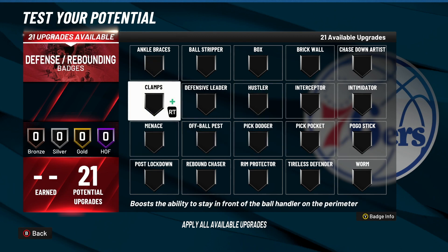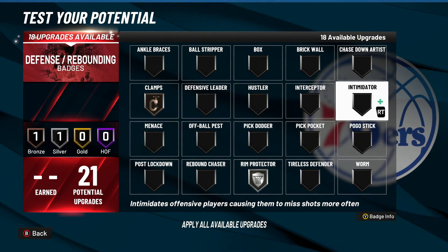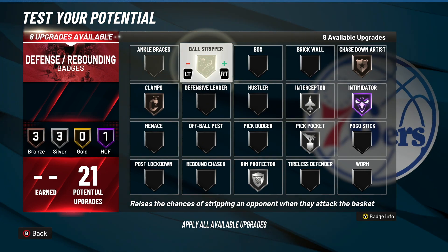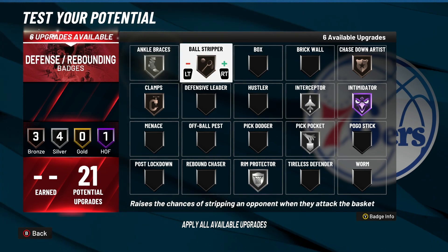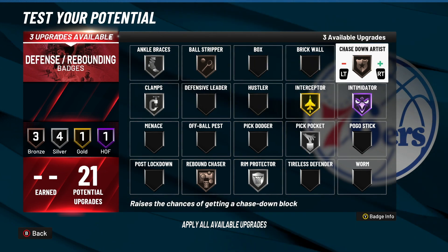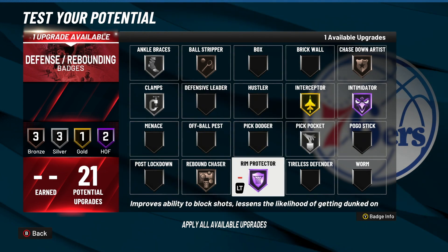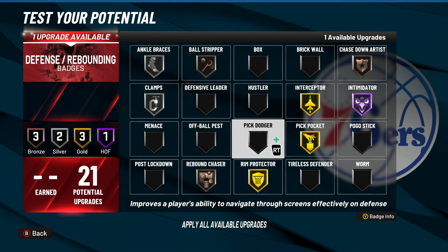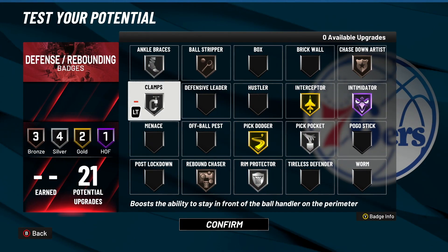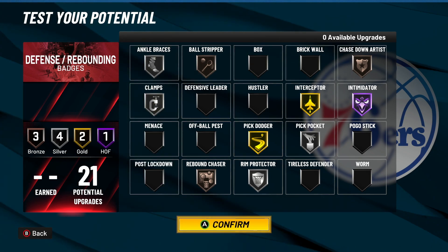For defending — if you're playing on ball, I'd probably go bronze clamps, silver rim protector, bronze chase down, Hall of Fame intimidator, silver interceptor, silver pickpocket. I feel like bronze ball stripper at least. Silver ankle braces so you're not getting dropped — though you're probably not gonna get dropped anyway so you can probably live without that. Bronze rebound chaser. Probably put clamps up to silver, interceptor up to gold, rim protector up to gold — maybe even Hall of Fame if you like it. I like Hall of Fame rim protector. Even gold pickpocket. If you like pick dodger this year you can put silver, silver, and gold pick dodger. Clamps — you don't need clamps above silver; it's been proven and tested by 2K Labs. Unless you have a ridiculous amount of defensive badges, you don't need anything above silver. Hall of Fame doesn't do much this year — I usually run it on bronze on my other builds, but since I got 21 badges on this build I'll go silver.